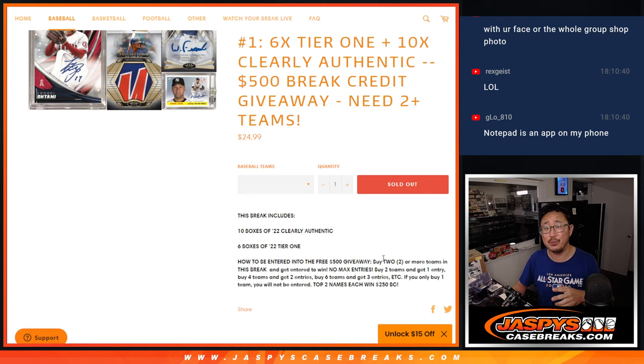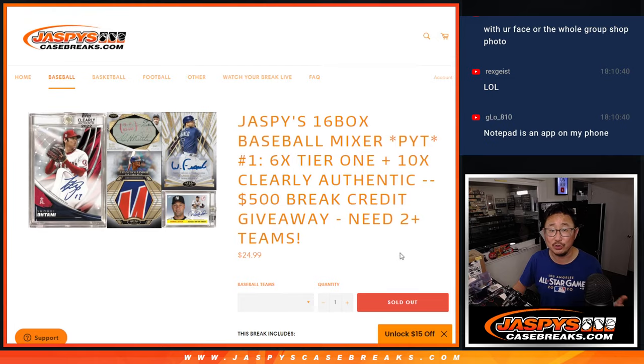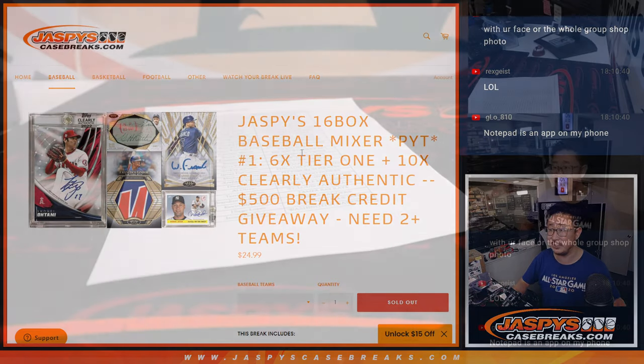Buy an even number of teams, and half of that number becomes entries for break credit. A top two will win $250. We'll do that at the very end of this video. Big thanks to everyone here for making this happen.